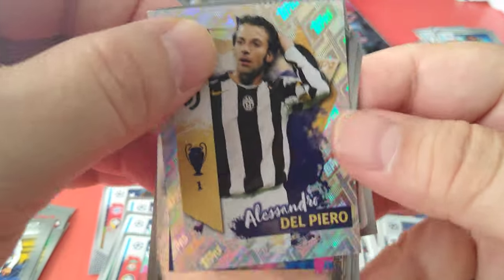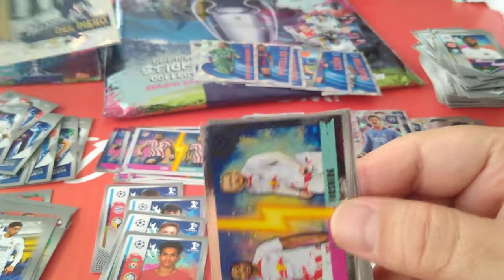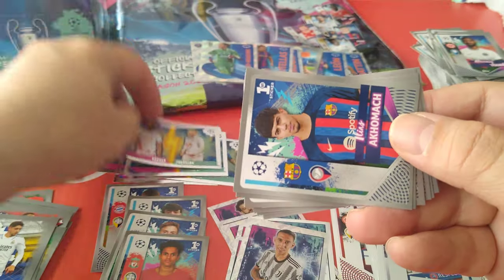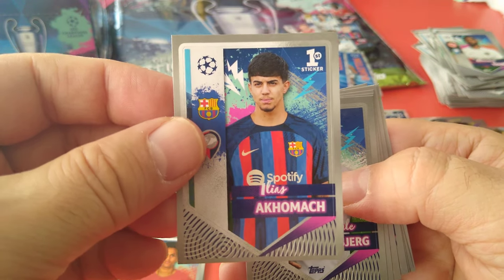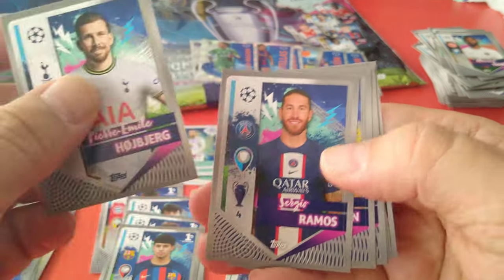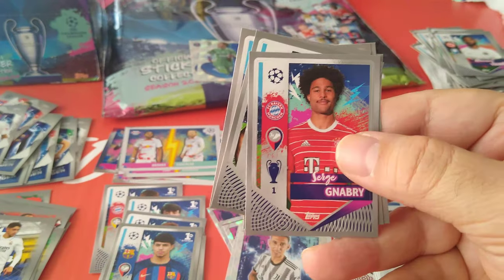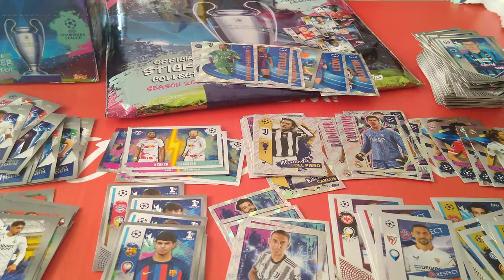Here's another legend — Del Piero. Nice, Alessandro Del Piero, Juve. Here's Kuku Forsberg for Leipzig. Akumak — first sticker for Barcelona. I've not seen this kid play, could be a good one. Hojberg, Ramos, Emre Can, Schlager, Oblak — another top class keeper — followed by Gnabry and Sobel for Bruges.